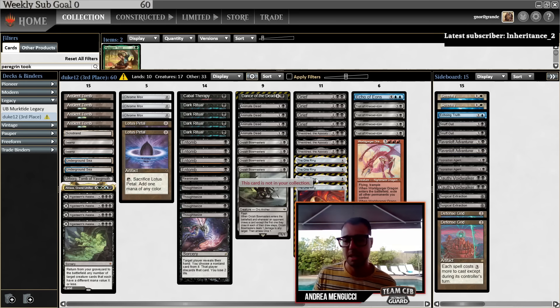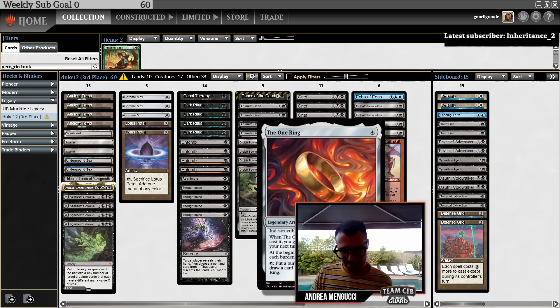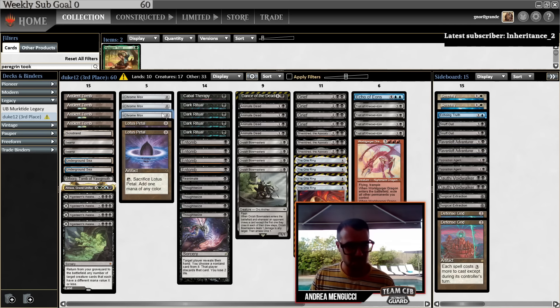You have two payoffs for winning the game with that. You have Bowmasters, which every time the Dragon comes back pings your opponent so you win that way. And you have the One Ring, which every time it comes back it's untapped. So you can tap it to draw a card and find your Bowmasters — because you have infinite mana.